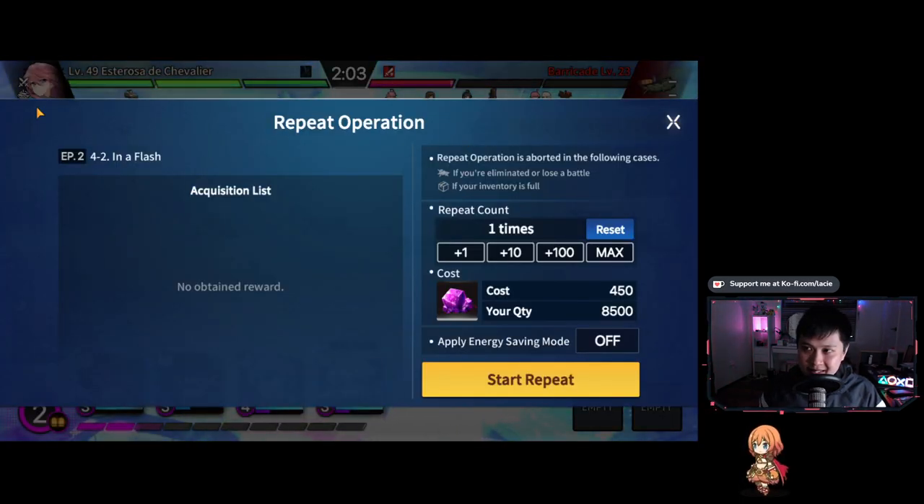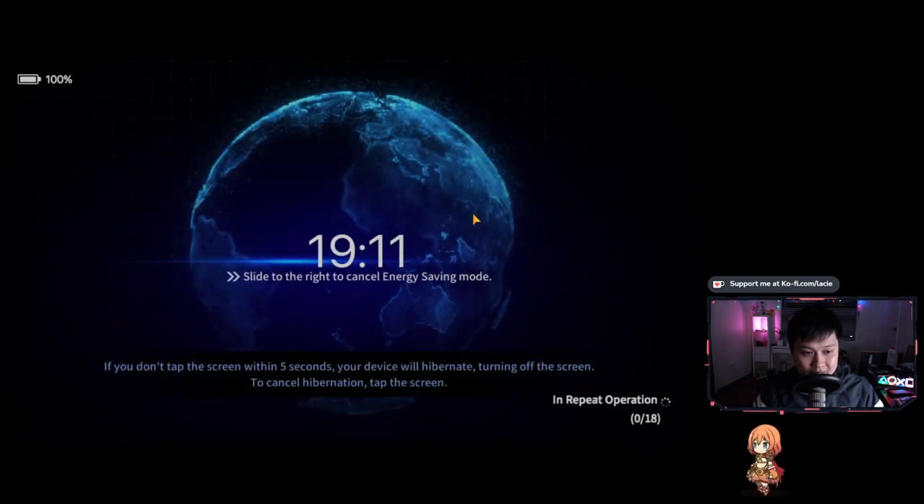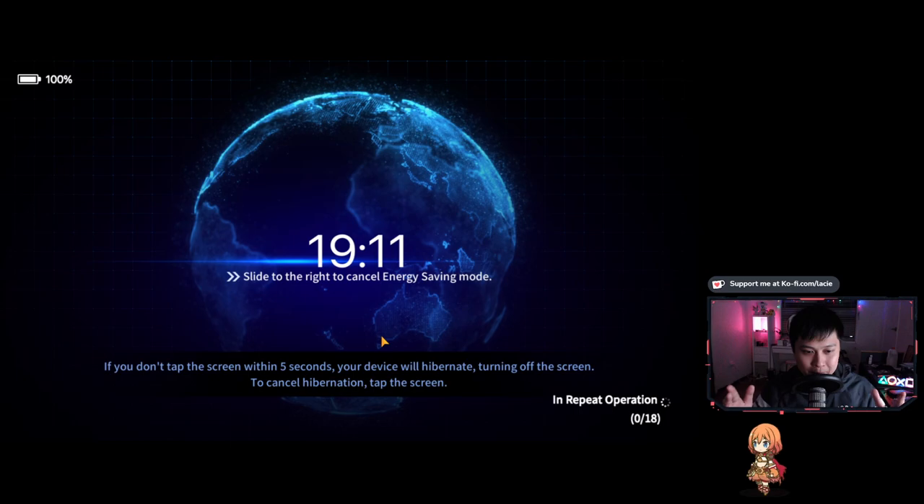We've also got a repeat operation feature, similar to Epic Seven's repeat operation, where you can say you want to do a stage 50 times and burn all your stamina on it. For example, the cost of 18 stages would be 8,100 stamina and I currently have 8,500. We can also apply energy saving mode, which runs the battle in the background.